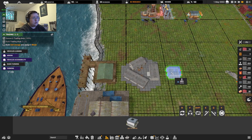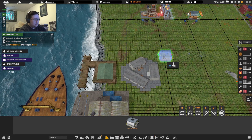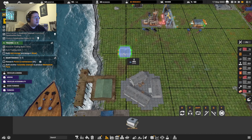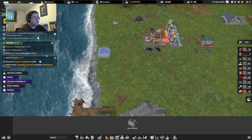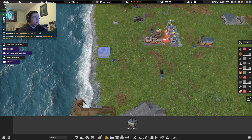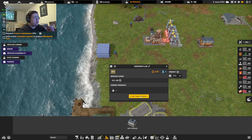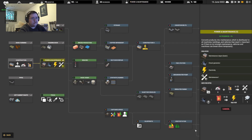Build unit storage. Let's have a storage thing right there. Okay so start new research — power and maintenance. Dark research.